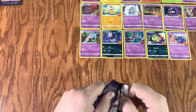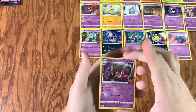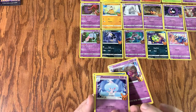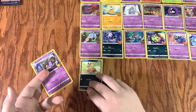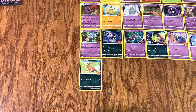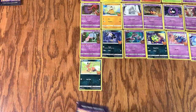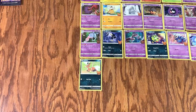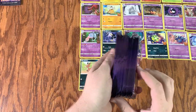There we go. Another Dusknoir — already got that one. All right, there's another one we need, and another one. That's 24, 25. We need five more. And look at this pull rate — this is fantastic so far. Look at what we still got to open.